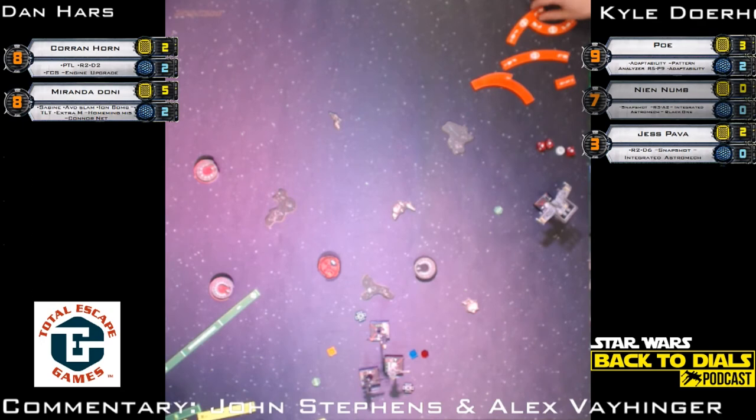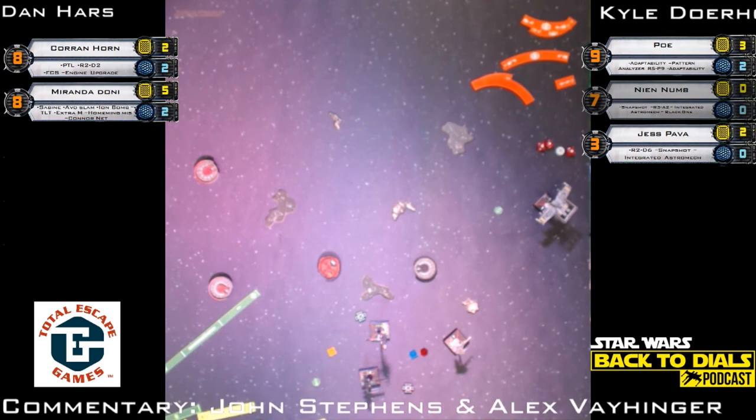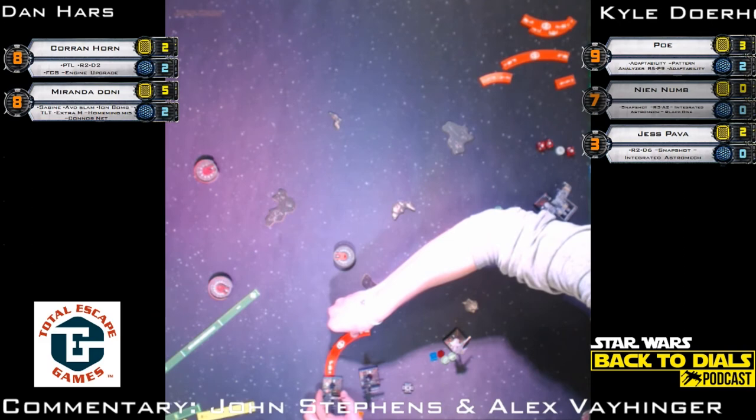Corran Horn is going to make a bank maneuver — that'll put a third shield back on Corran. Nothing's happening for Kyle. It's one damage at a time off one of those X-Wings. Basically no permanent damage has been put on any of Dan's ships — but that is the power of rebel regen. Corran made a green maneuver then took focus and evade — that earns a stress token on Push the Limit, also earns back the second shield. Poe Dameron is joining Jess in Talon Roll town.